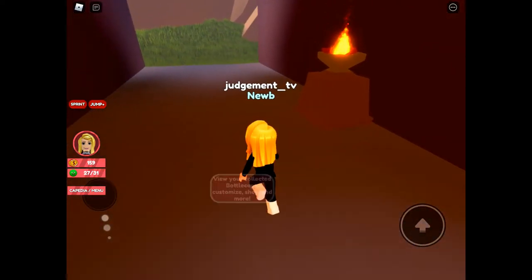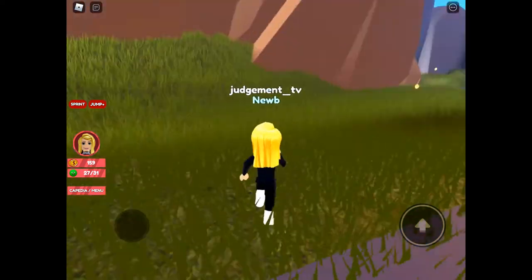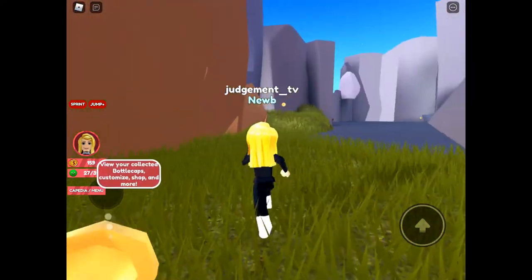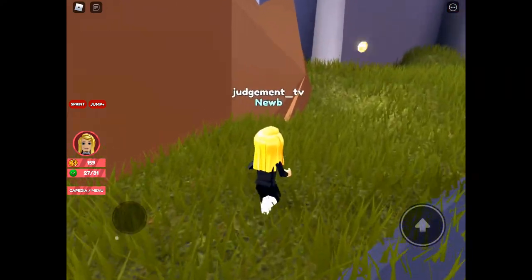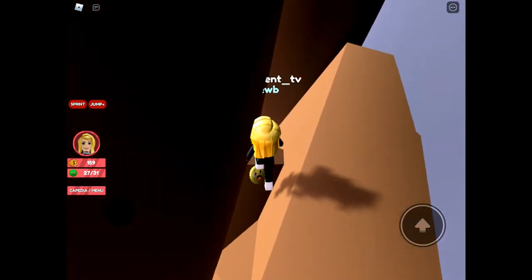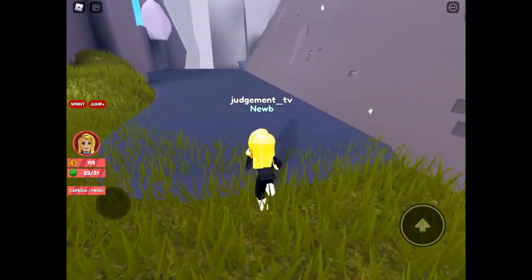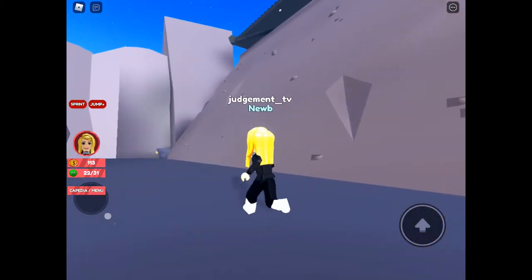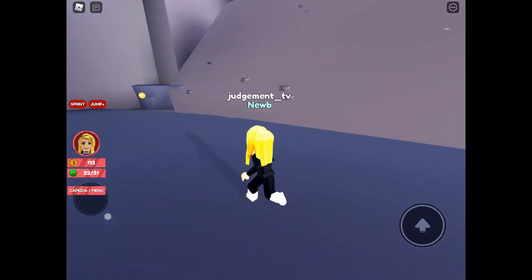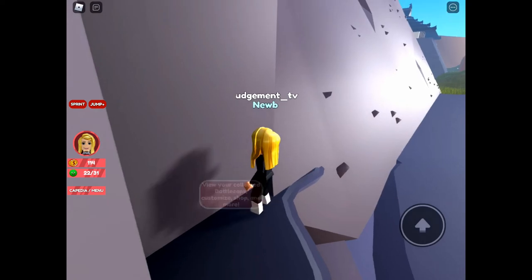Coming out of the castle - the annoying menu prompt keeps appearing, but luckily it doesn't select every single time. Please do move that when you do an update. Climbing up this gap you'll find Scared bottle cap hidden there. Then at the other end, past the sign where we found Star bottle cap, keep going and we're making our way to find Evil bottle cap.